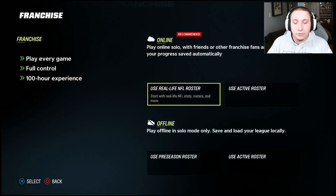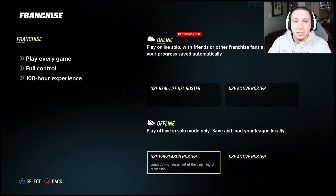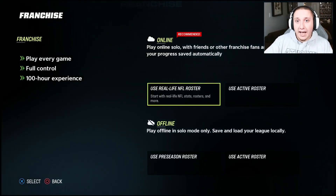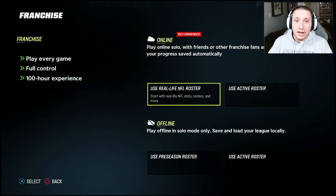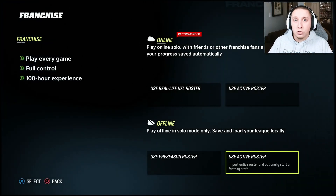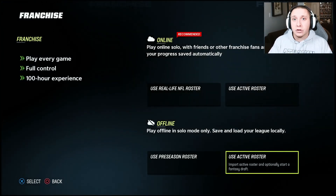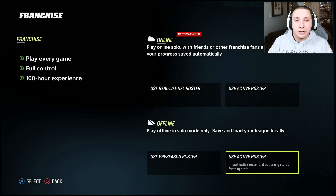But if you're playing a solo franchise right now, with the state of Madden it's pertinent to avoid as many issues as possible. In order to do that, you're generally going to want to start an offline franchise. The main point is that anytime you use one of the first two options, you're saving your franchise to the cloud — to EA's servers — so if there's an issue on their end, it could create a problem for you. But with the two offline options at the bottom, you're saving those files to your system, and you have ownership over those files, not EA.